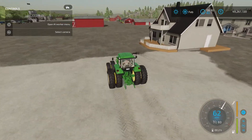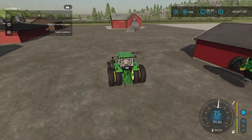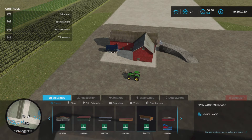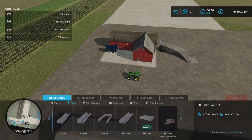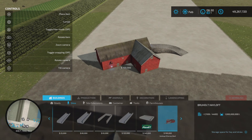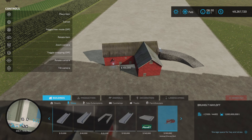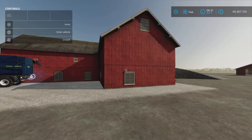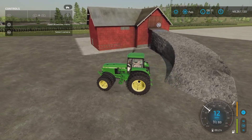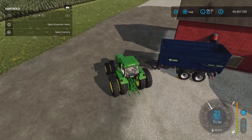The hayloft is a bit of an enigma and a little bit strange. It's found under 'Silos' and costs 100,000 dollars. Notice the capacity — there are a lot of zeros. As far as I can tell, it's a billion liters capacity — that's nine zeros — which is a very large hayloft. The input is in an extremely odd place.